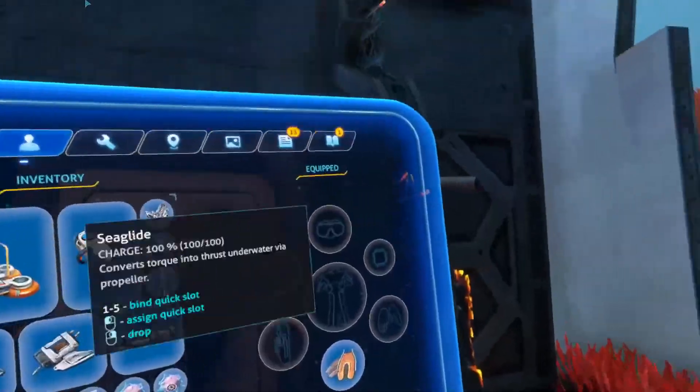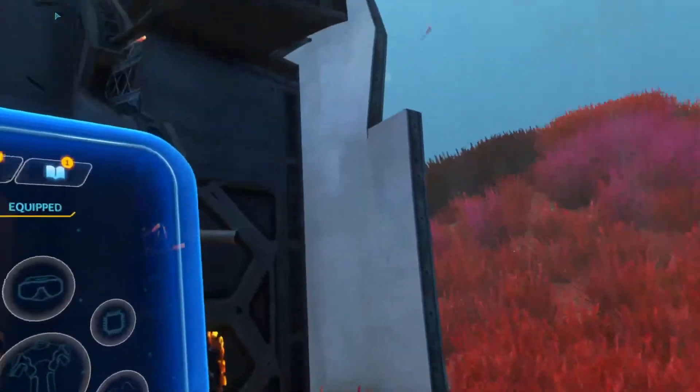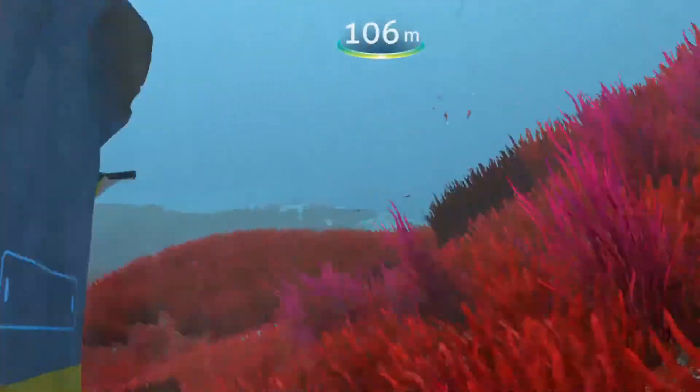It looks like we have more tools in here, but I have no way to access them with my current button layout. I'll keep looking around. There said there was a cave entrance somewhere here.